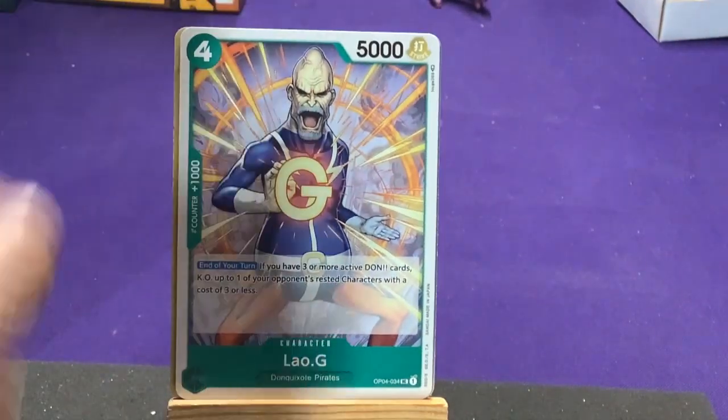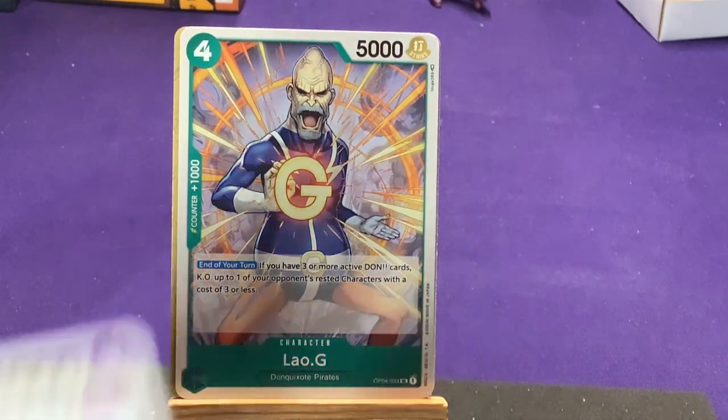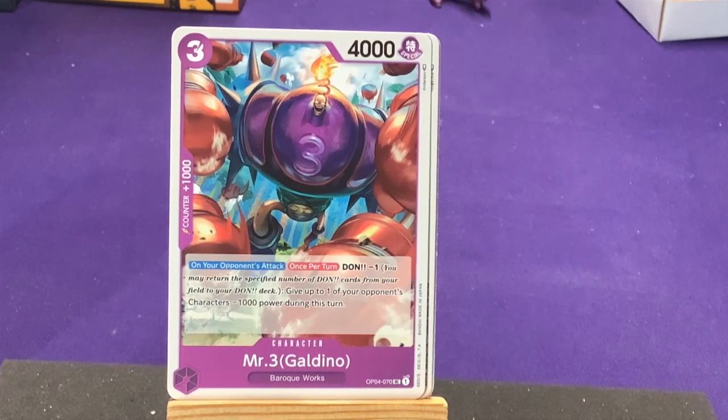Our first uncommon is Lao G from Don Quixote Pirates. On your turn, if you have three or more active Don cards, KO one of your opponent's rested characters with a cost of three or less. This has lots of stuff — as long as you're not spending them, you have a lot of cards active, then you can bring them back up. Nice. Then we have Mr. 3, Galdino from Baroque Works — with his big giant wax armor suit, just painted by Miss Golden Week. On your turn once per turn, Don minus one: give one of your opponent's characters 1,000 power during this turn. Interesting — I was just curious if maybe they teamed up since Golden Week and Mr. 3 are a combo, but they don't actually work together at all.